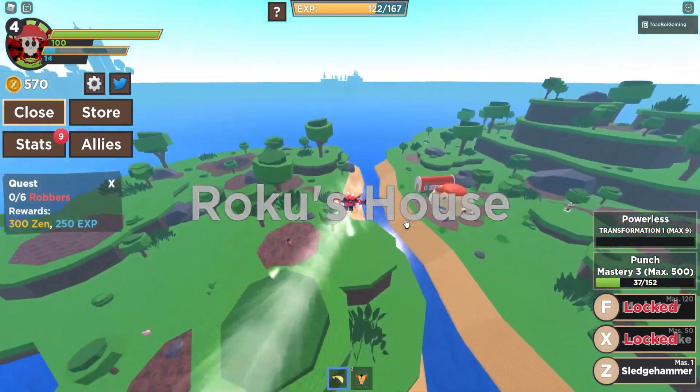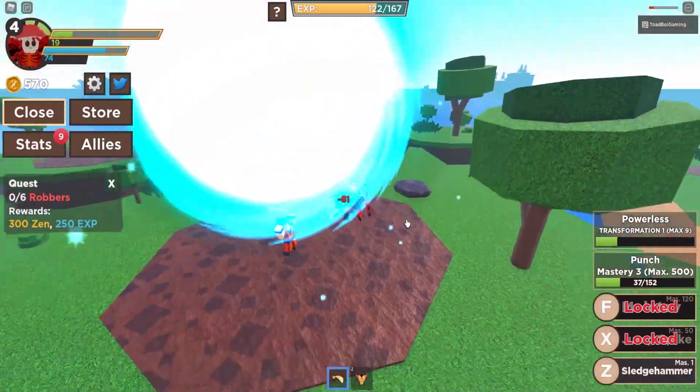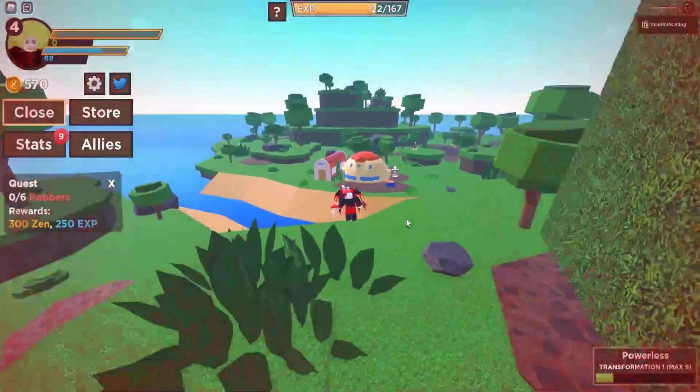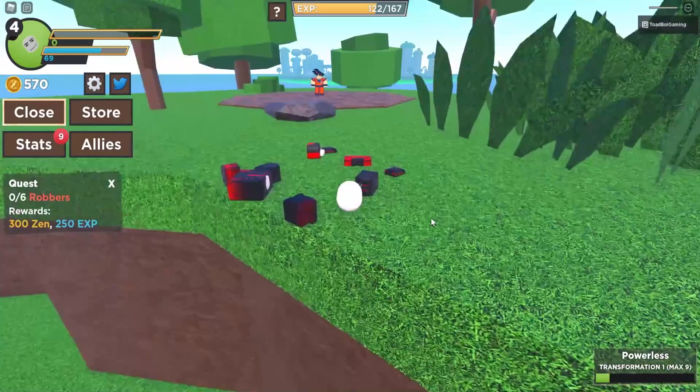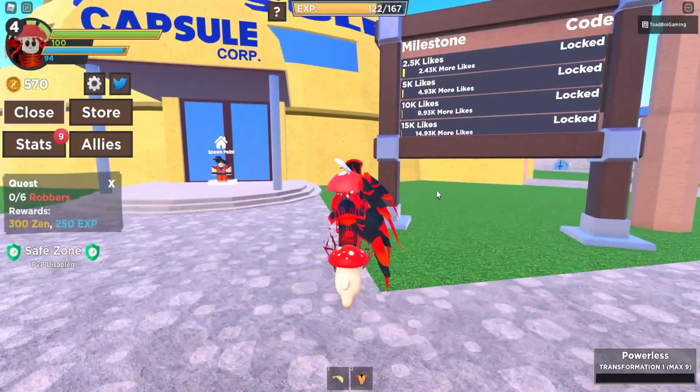Oh, is that Krillin? Not Krillin, sorry — that's Yamcha. Oh no, it's Goku! Oh my god, no! I did not even want to get close to you. Well, at least you spawn back here in Spawn City.